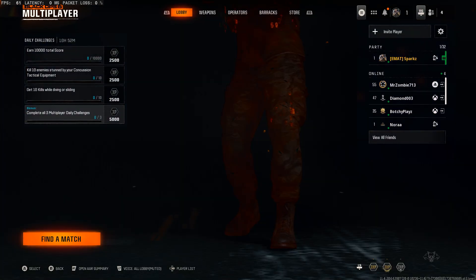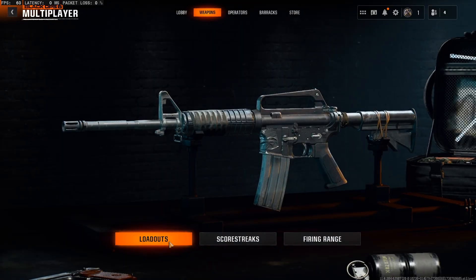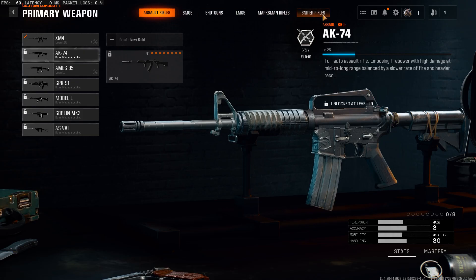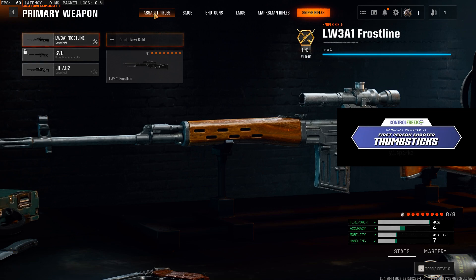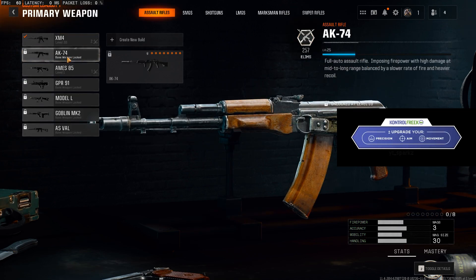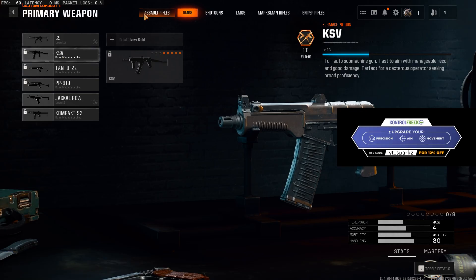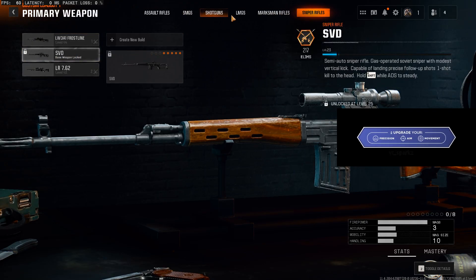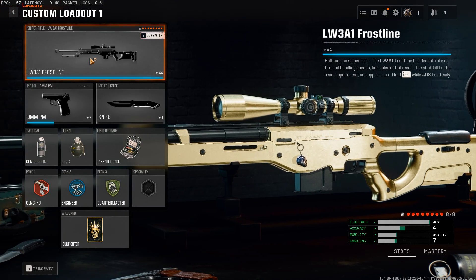So I can have eight attachments on my weapons. Like I said, I've gotten the XM4 gold, the LW3-A1 gold, and also the LR762 gold. I'm also working on the AK74 for gold and a little bit of the SMGs. I know the KSV I'm working on, and then the SVD — I think I'm halfway through the headshots. So I'm making progress.